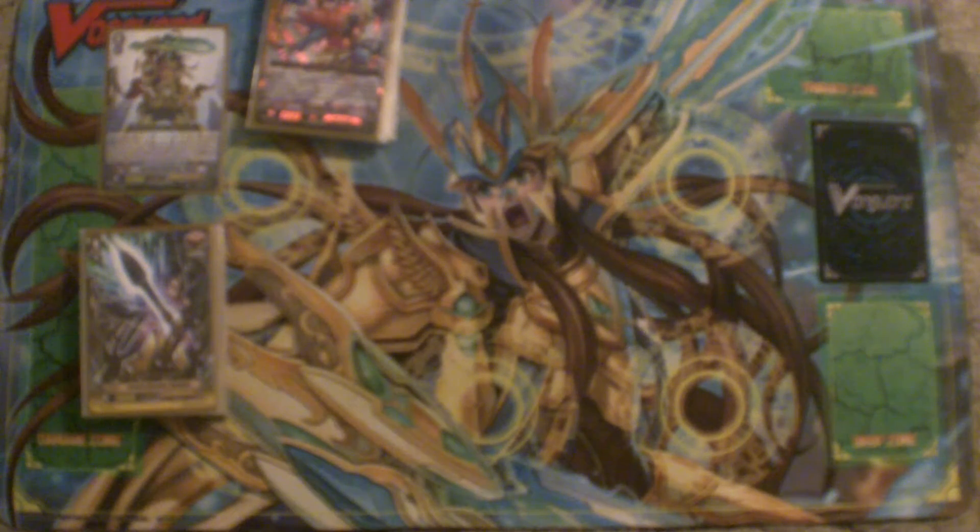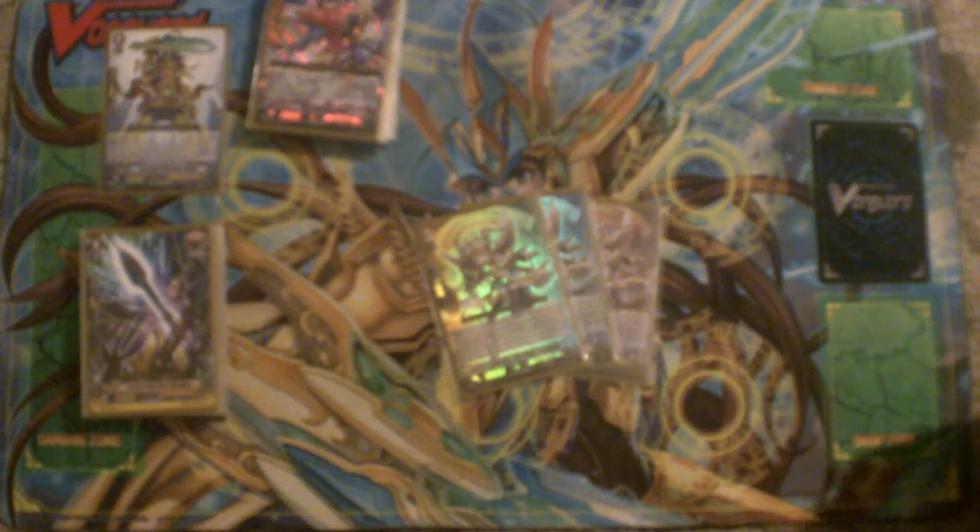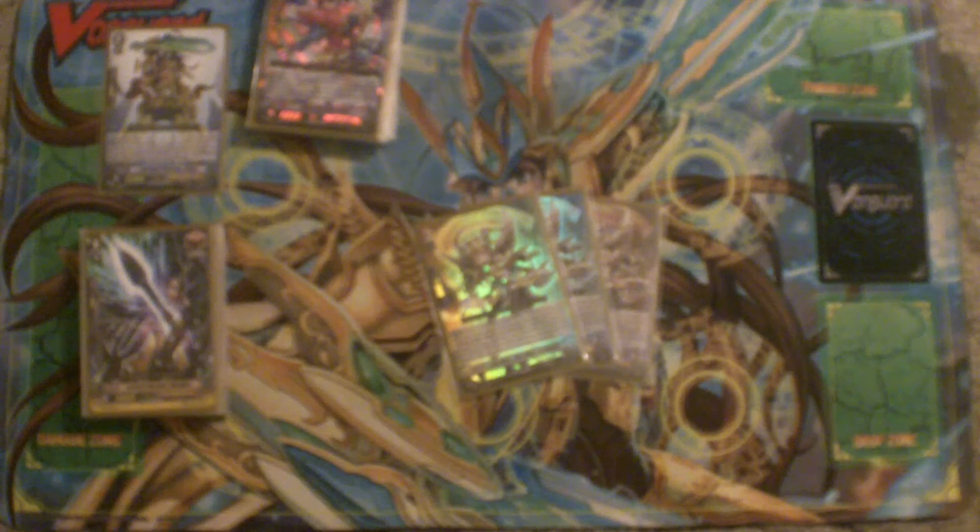Grade 2s weren't too tricky. I run three Star Rain Trumpeter. She returns Blaster Blade Liberator back to the deck to superior call one. Generally she makes your Blaster Blades into 5k shields again — usually you don't want to guard with a Blaster Blade, but now you can guard with a Blaster Blade, put it back in the deck, take it from the soul or drop zone, put it at the top of the deck, shuffle, and top deck something. Keep in mind if you ride Blaster Blade, that's one less soul for Alfred. Also, make sure you have an open rear guard when using her ability.